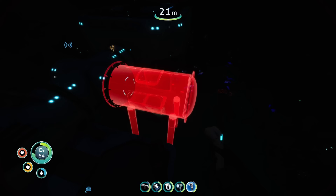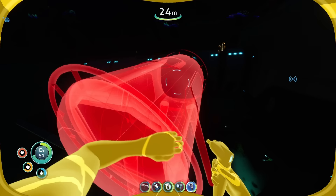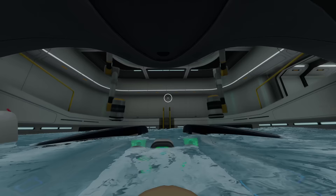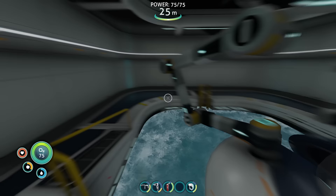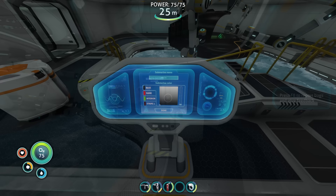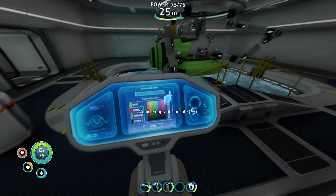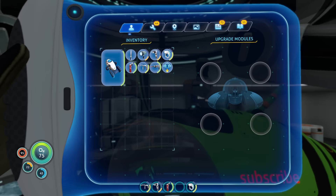While waiting for our rescue from the Sunbeam, I get to work building our first Moonpool, which will allow us to craft and install upgrades in our Seamoth. This is something I love about Subnautica — rather than just having a crafting bench, we get access to an entire room to park our Seamoth into. Having the ability to park your vehicle, get out, and walk around changes the Seamoth from simply an in-game vehicle to something you physically own, have to manage and maintain. The Moonpool also lets us use a customization console to change the color and name of our Seamoth, which is a nice touch.